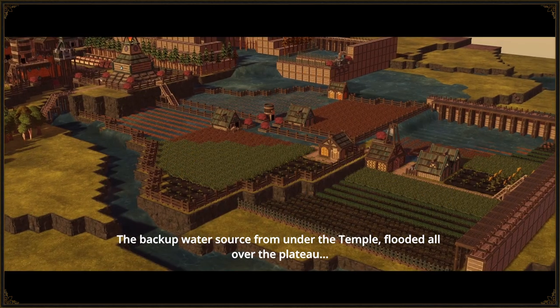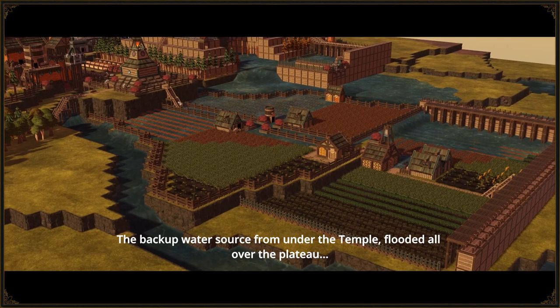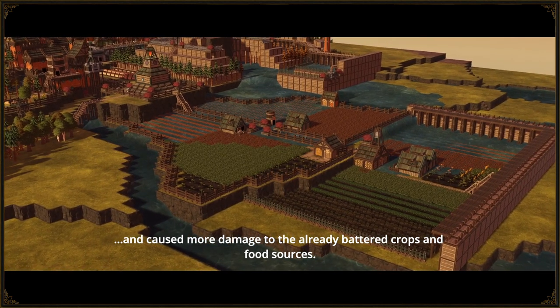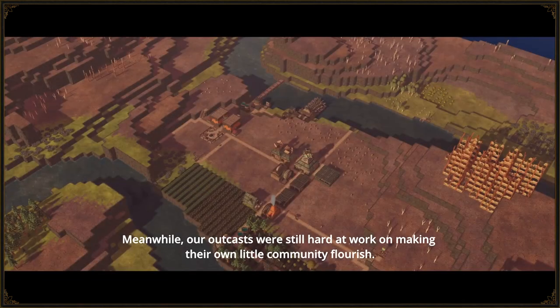The backup water source from under the temple flooded all over the plateau and caused more damage to the already battered crops and food sources. Meanwhile, our outcasts were still hard at work on making their own little community flourish.